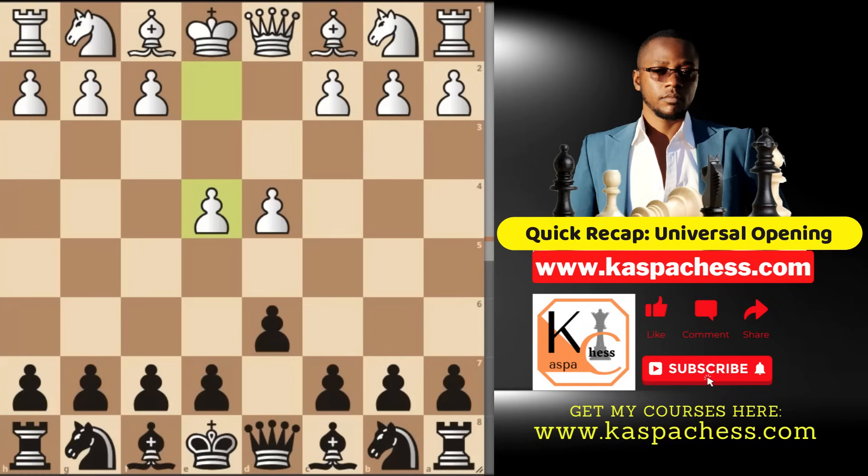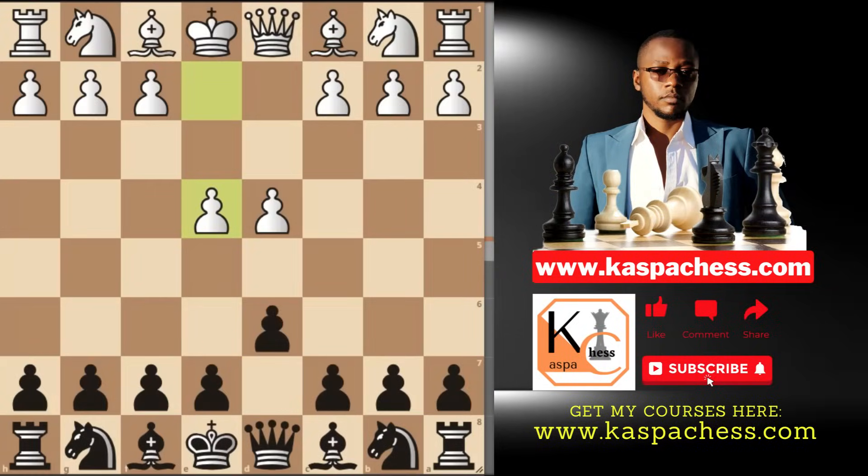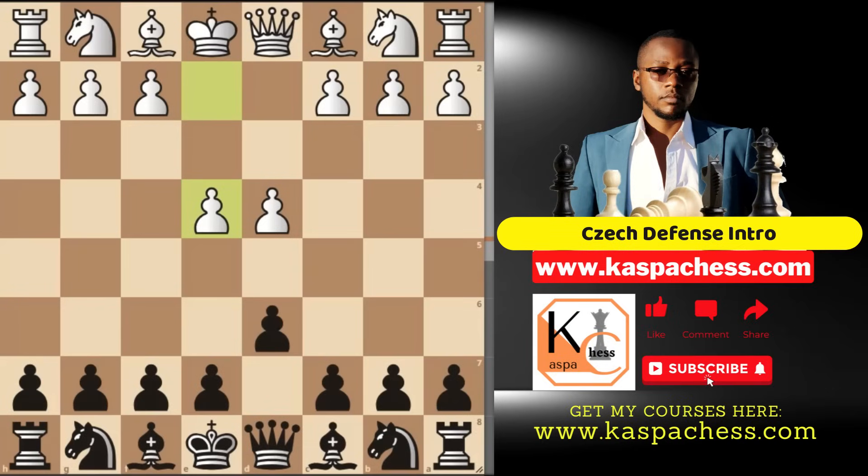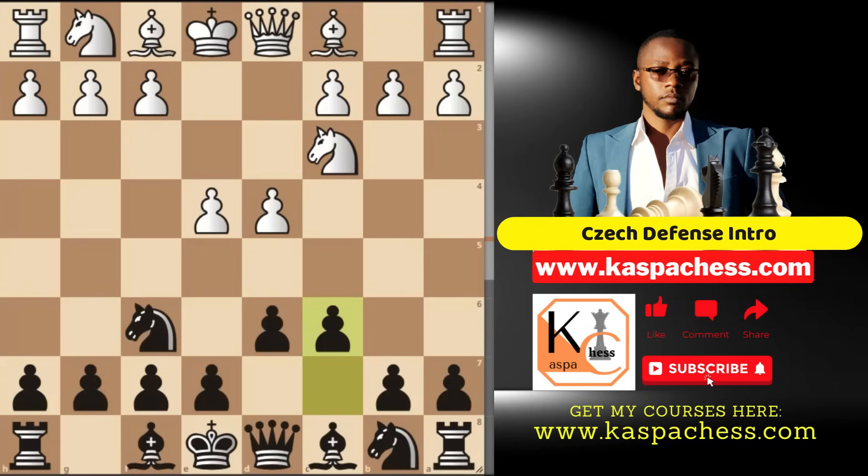In today's video we are looking at pawn to e4. This is one advantage of the universal system as black — you may force white to go back to e4 and turn this into the Pirc defense, or you try what I'm about to show you: the Czech Defense, my top recommendation. The Czech Defense, which is more of a system than an opening, begins with knight f6, and after knight c3, instead of playing g6, you simply play pawn to c6. This is no longer the Pirc — now it's the Czech Defense.